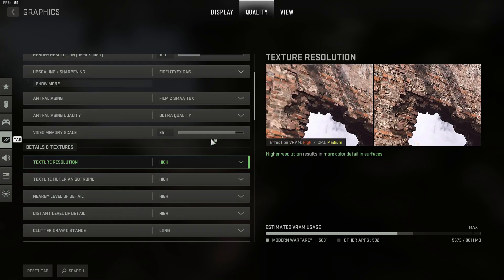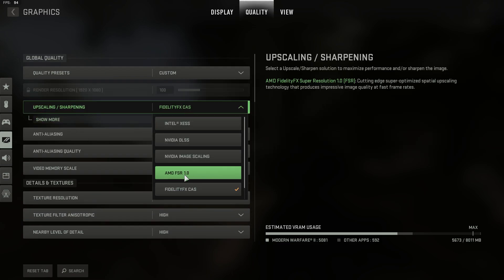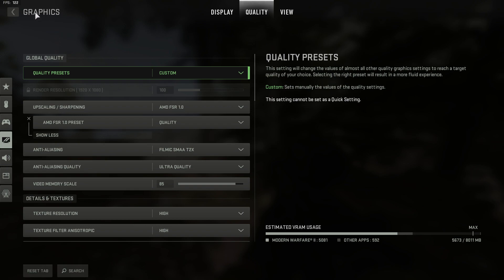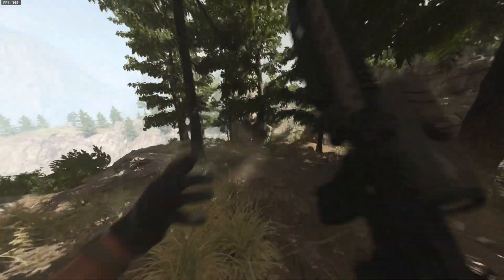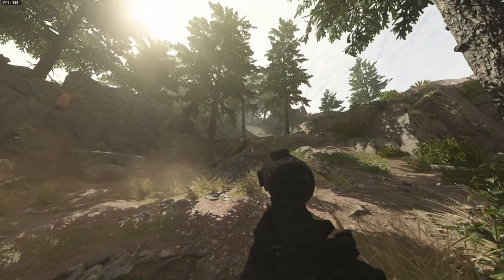Now watch this. If I go to Graphics, scroll up to FidelityCAS, click it and go to AMD FSR 1.0 — you can select Quality, you could even select Performance. Select Quality, press Apply Settings. Look at my FPS — it's gone from 90 to 150 FPS! That's added about 50 frames to my game.